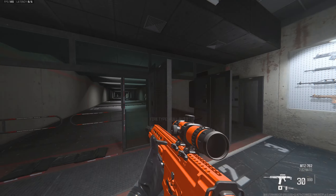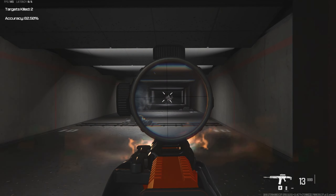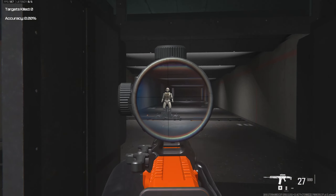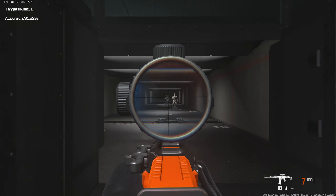Today I've paired the HRM-9 with the MPZ-762 to create a very powerful combo loadout in Warzone. I wasn't a huge fan of the MPZ-762 on mouse and keyboard due to its insane recoil, but after changing the muzzle to the case's break, it's become my new favorite long-range weapon.